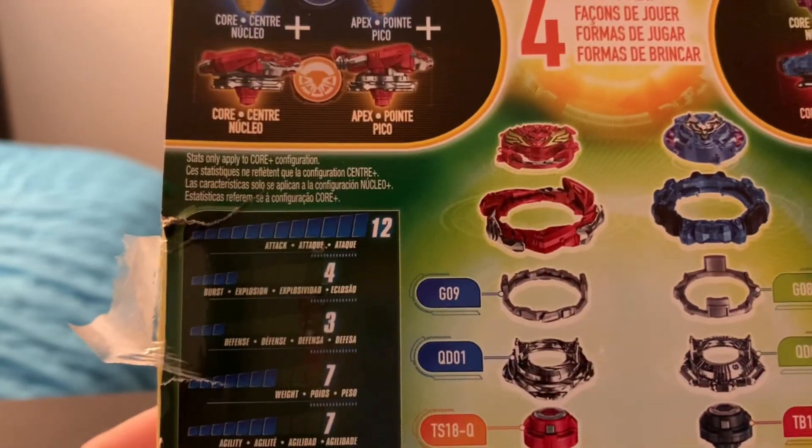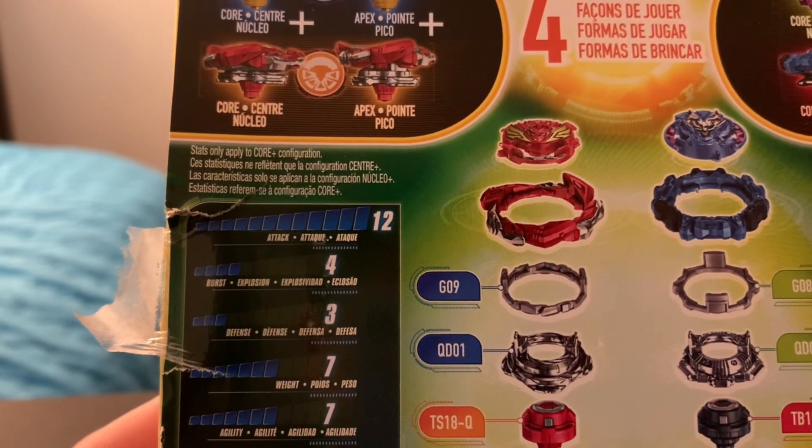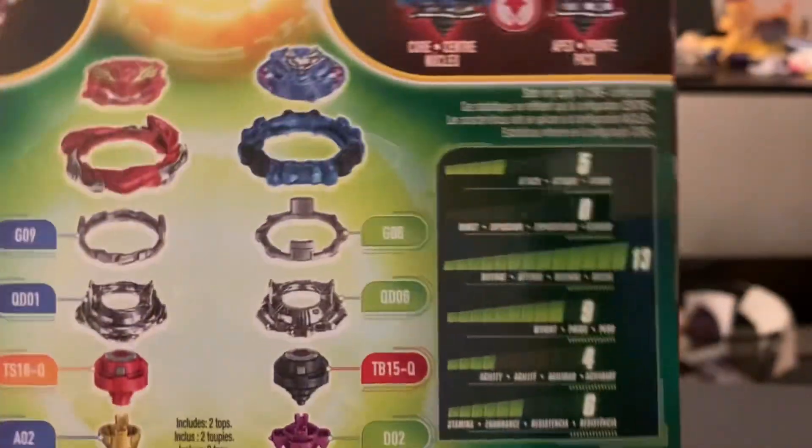Taking a look at the back for Salvage Valkyrie, we have an attack of 12, a burst of 4, a defense of 3, a weight of 7, an agility of 7, and a stamina of 4.